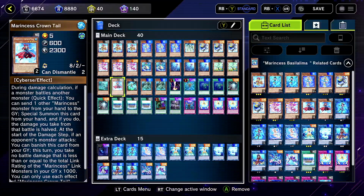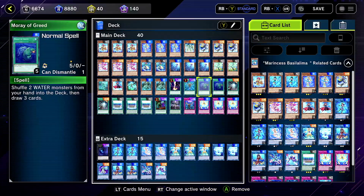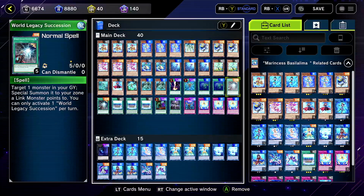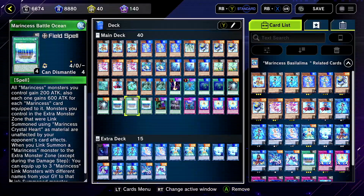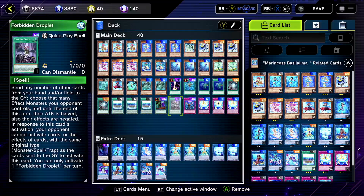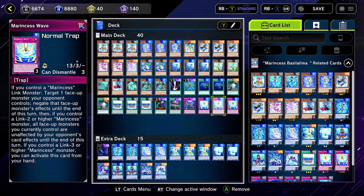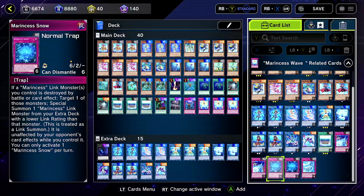Marinses Crown Tail — she's only good in the hand. We have Scripton. Monster Reborn, because why not. We added More of Greed — we have a lot of water monsters, so shuffling two into the deck to draw three is crazy. World Legacy Succession — it's a link deck, so that's good. Marinses Battle Ocean is one of their most important cards, so you need it. Called by the Grave, Forbidden Drop — our card advantage is pretty good in this deck, they add a lot of cards back to the hand, so Forbidden Drop is great. Infinite Impermanence, and then three Marinses Wave — their only good trap. The other ones are not good.